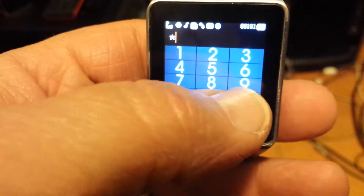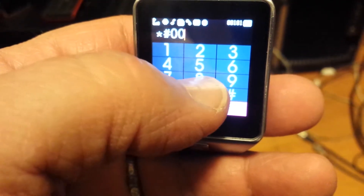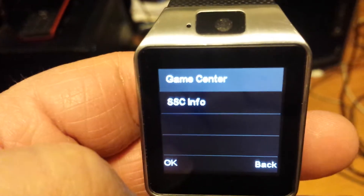If you dial star, pound, zero, zero, zero, zero, zero, zero, zero, zero, pound — and you get Game Center.